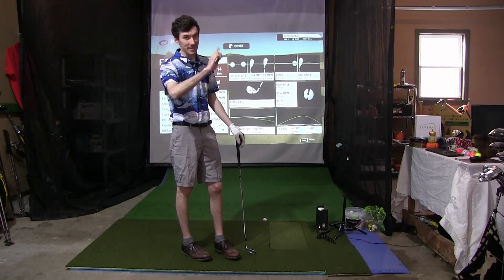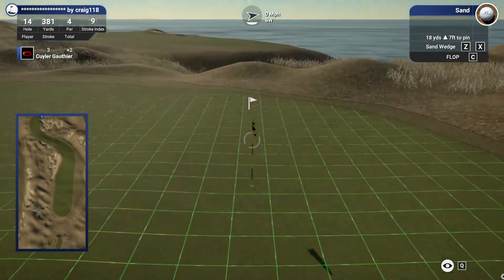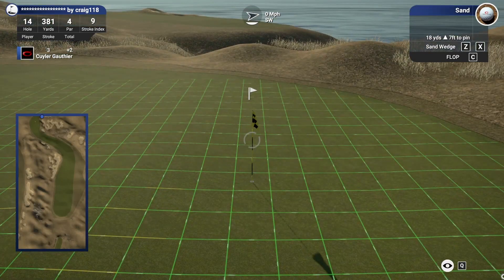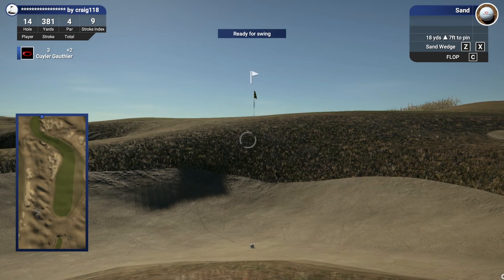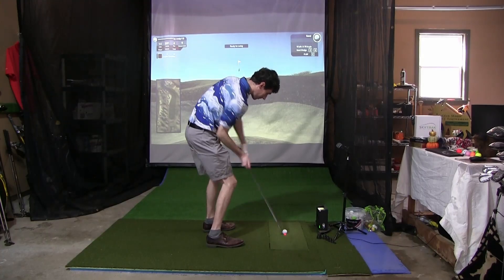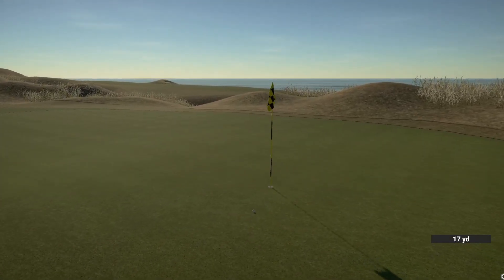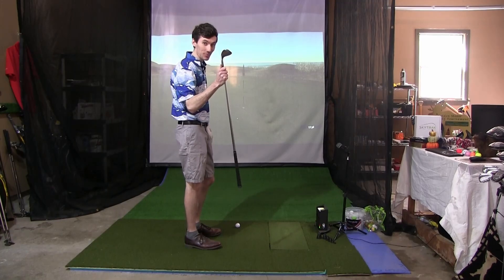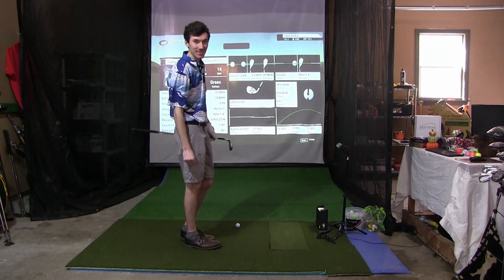Let's see if we can save ourselves from the sand one more time today. Pretty significant lip here — can the 58 bail us out one more time? I like that ridge on the left and right, so that's okay for ending up down by the green. It's up and it is out — what a shot again from the 58. That's inside six feet as well, yes sir. Another par save.